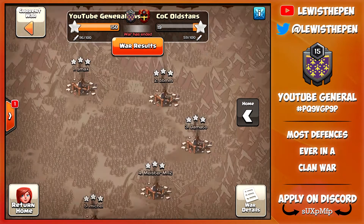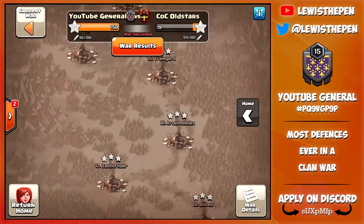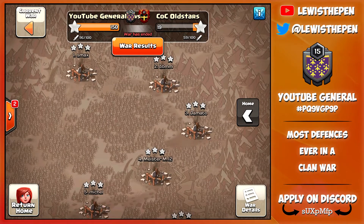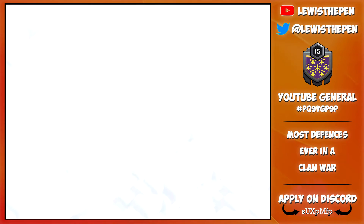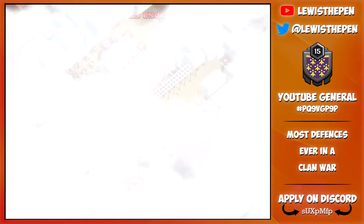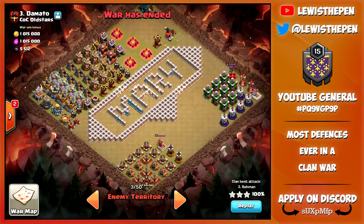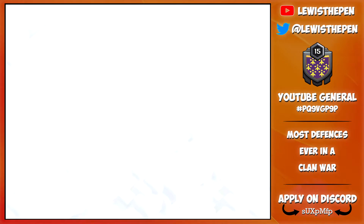Let's move over here. We three-starred all our bases guys, so we did get a perfect war, that's why we got 100%. Let's have a look at their top base. If we move into the Scout button, as you can see, it is not a proper base - it is a farming base. And if we just move down the line to number two, again, that's a farming base. And number three, they're all the same, all farming bases, right the way down to number 50.